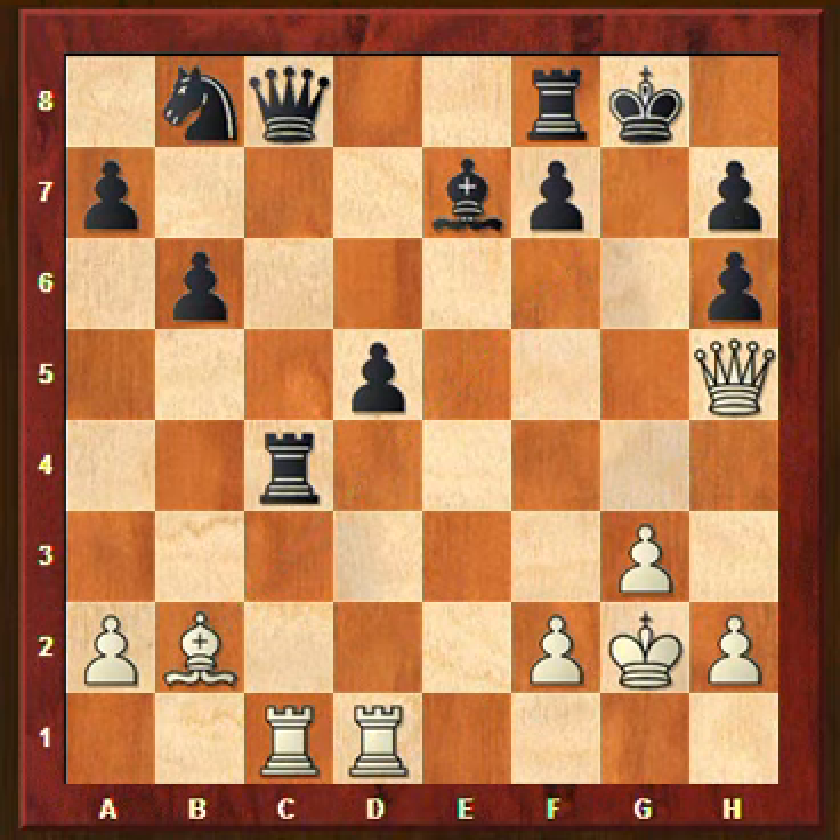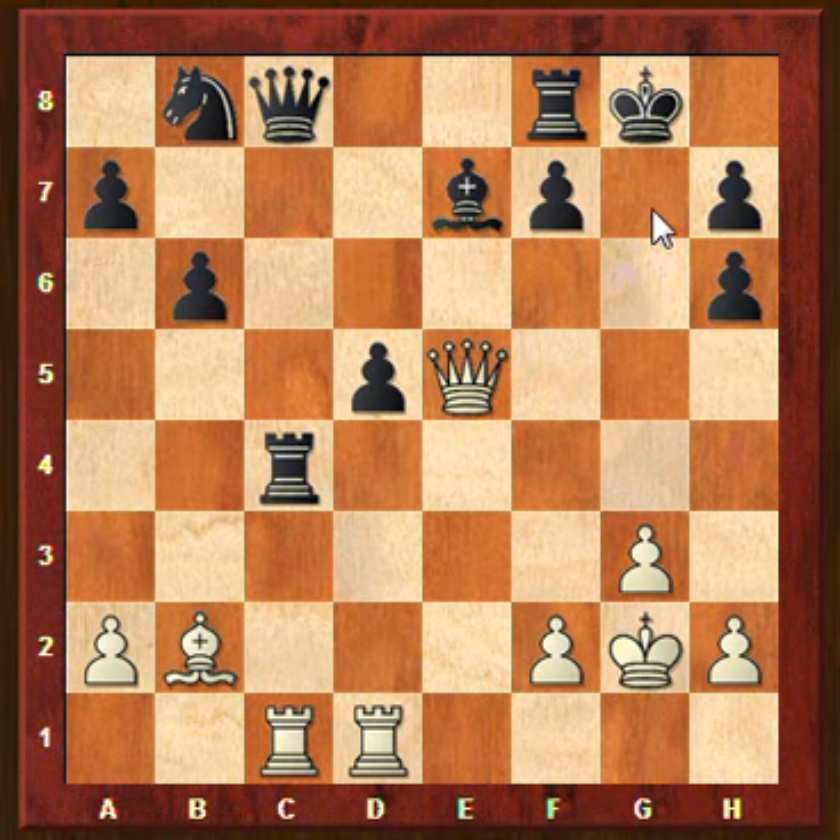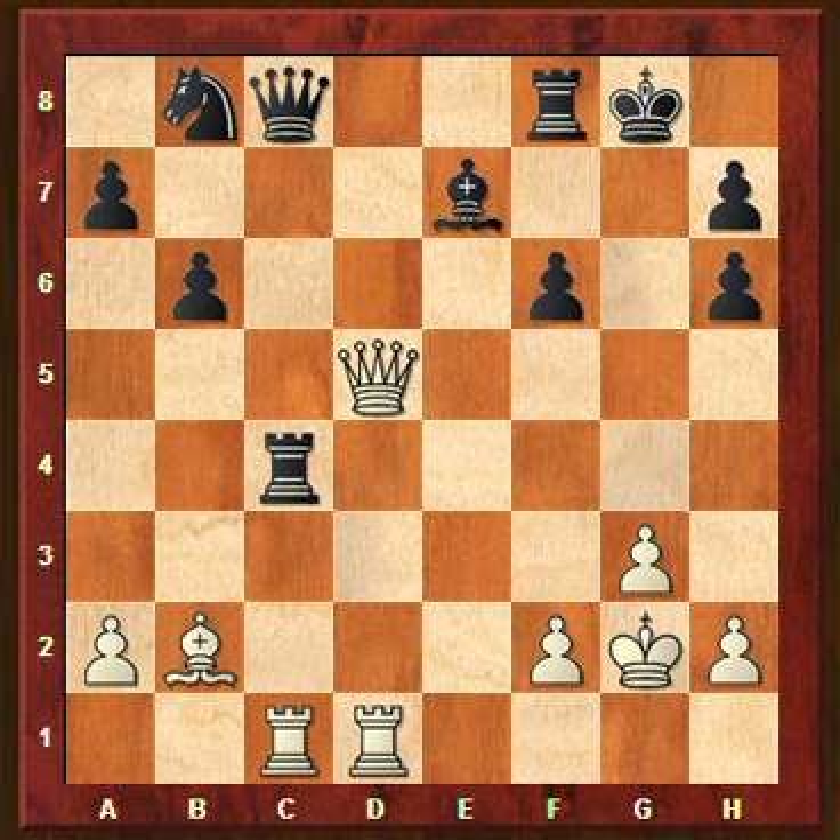He took the sacrifice, and here you played queen to e5, threatening checkmate on g7 or h8. And your opponent made a big mistake here — but it's very difficult to find the correct defense. There is a possible defense, but it's very difficult to find behind the board. What he did was to play f6 to prevent the checkmate. But of course you continue with queen takes d5 check, and after that you took on c4, winning back a rook for the sacrificed material. Your pieces are very active and his kingside defense is completely ruined. So this leads to a won position for white.